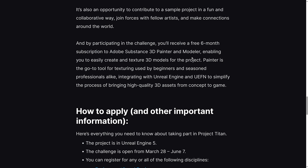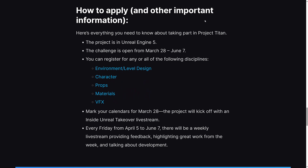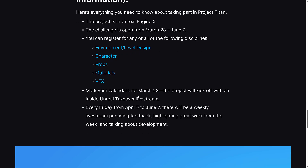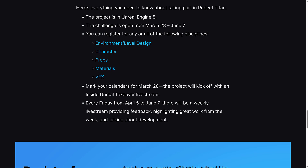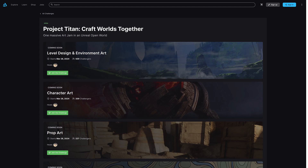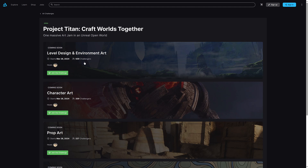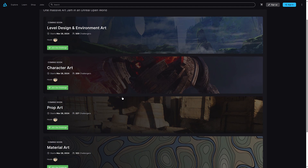Funny they don't say anything about Modeler — it is a newer tool, just one of those things to be aware of. This project is in Unreal Engine 5, and the challenge runs from March the 28th to June the 7th. There are breakdowns by a variety of different artistic categories. So this is not for programmers by the way — this is just art areas. Every Friday from April 5th to June 7th, there will be a weekly live stream providing feedback, highlighting great work from the week, and talking about development. You join the challenge based on a track: level designer or environmental art, character art, prop art, material art, or VFX art. You can see the number of people that have signed up so far in each one of these categories as well.